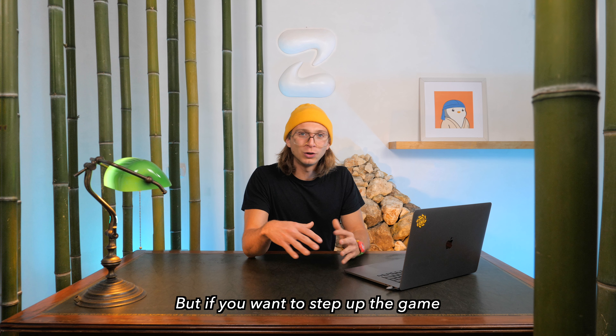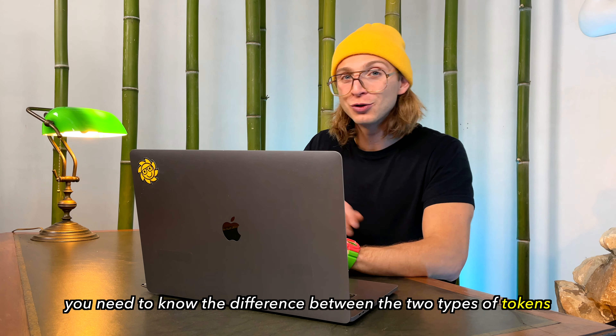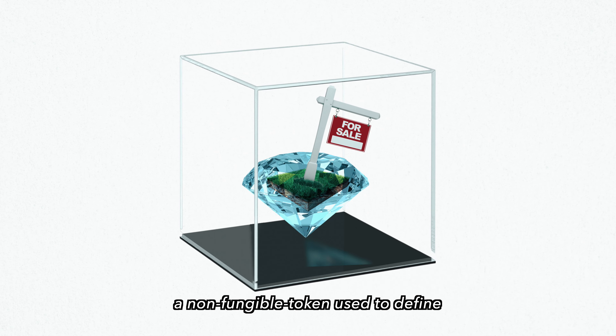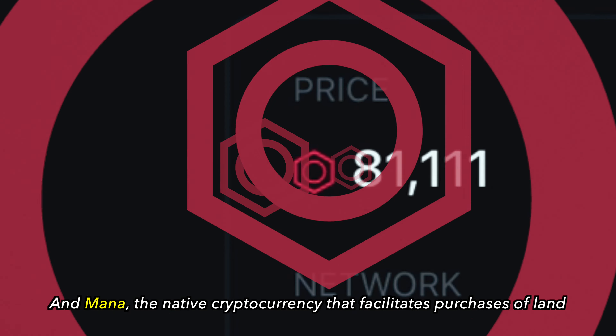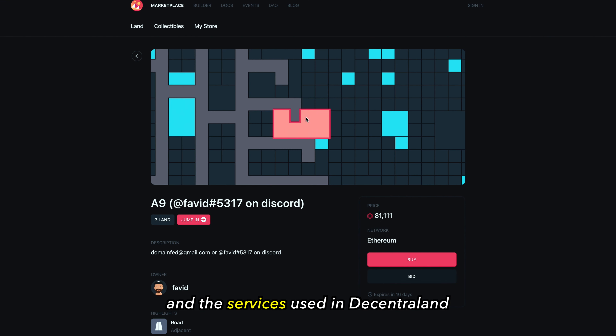But if you want to step up the game and buy, sell, or trade digital assets, you need to know the difference between the two types of tokens. There is LAND, a non-fungible token used to define the ownership of LAND parcels, and MANA, the native cryptocurrency that facilitates purchases of LAND and the services used in Decentraland.